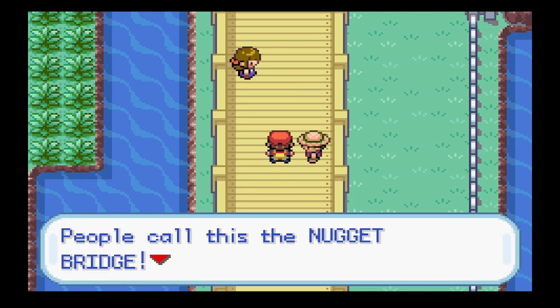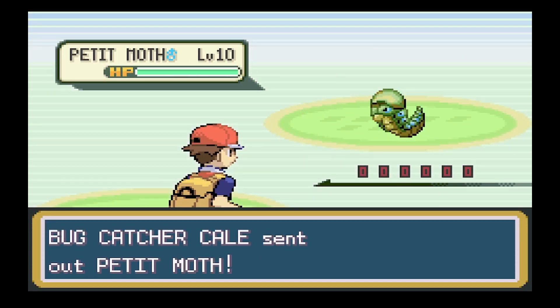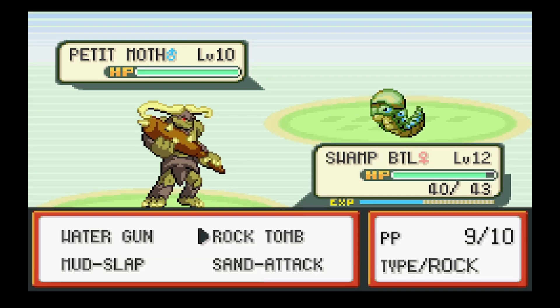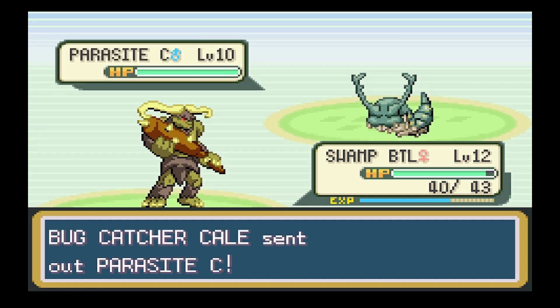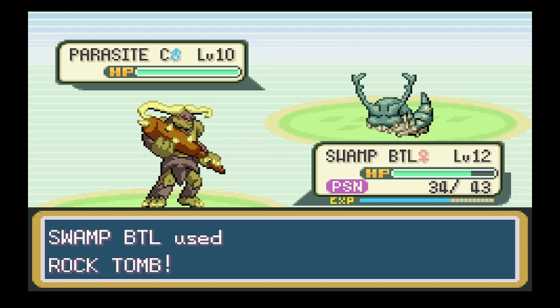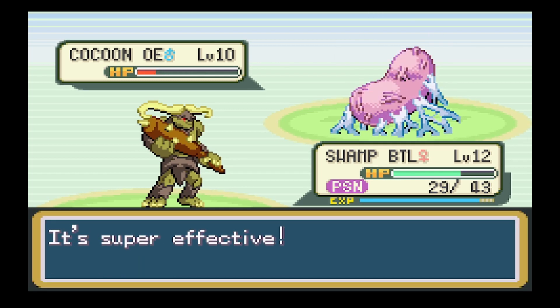Hello everyone and welcome back to Pokemon but it's Yu-Gi-Oh. In today's episode we are heading up Nugget Bridge. We've done a little bit of training off camera - Swamp Battle Guard is now really strong enough to fight for itself in most situations. It knows Rock Tomb from the TM that Rex gave us, which means it can easily take on these bugs.